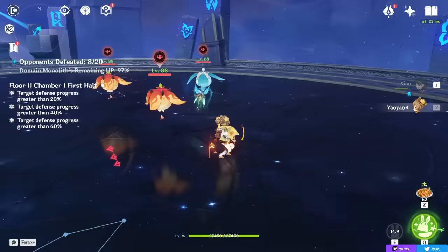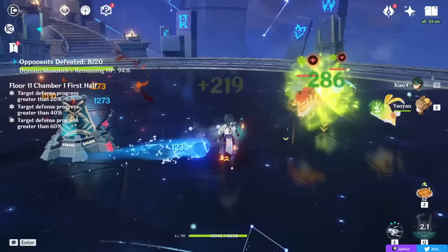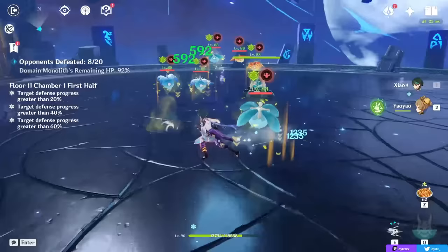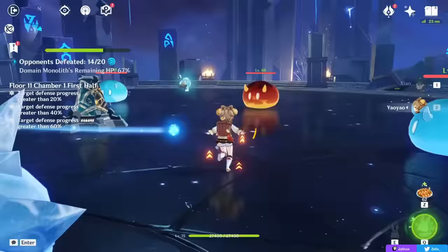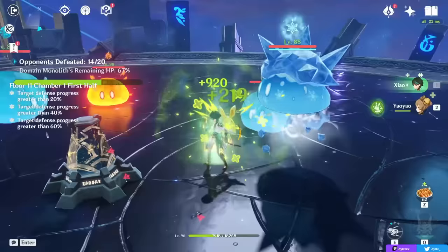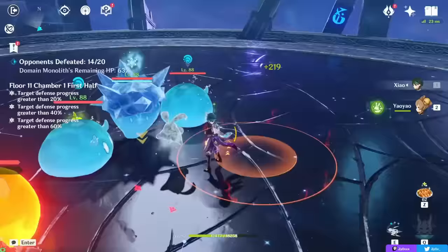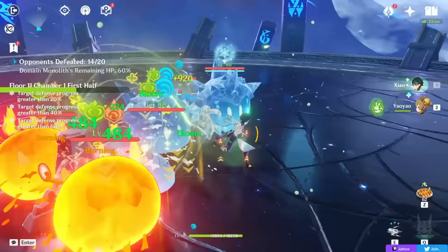These radishes explode on contact with either your character or an enemy, dealing damage, applying Dendro, and healing characters within the AoE. This means you can effectively heal your active character while also dealing damage, or do one of the two depending on what you need. The way Yugue chooses what to attack or heal is random; however, if your active character is at 70% HP or less, it will throw a radish prioritizing healing your active character.